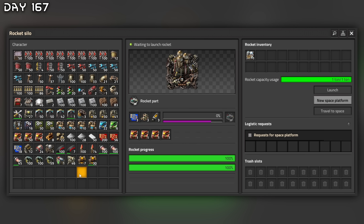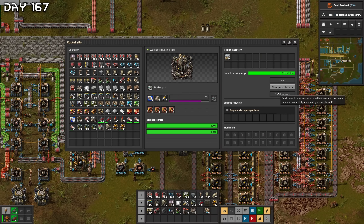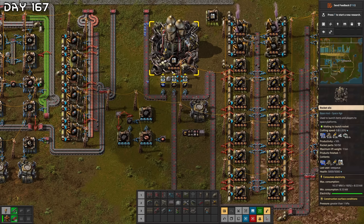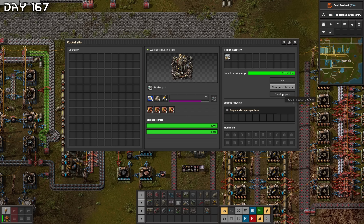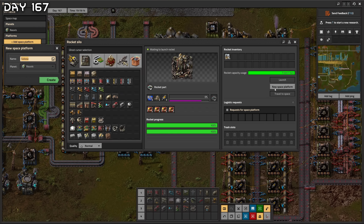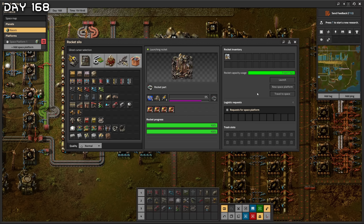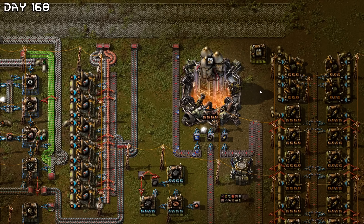Space platform starter pack — cargo weight — I cannot have both. Space platform starter pack is all that's needed. Create a new space platform. I need to set all of my items in inventory. No ammo slots either. There is no target platform — I need to create a new space platform. New space platform — name it 'Space Platform One.' Oh my goodness, it's launching — we have done it!